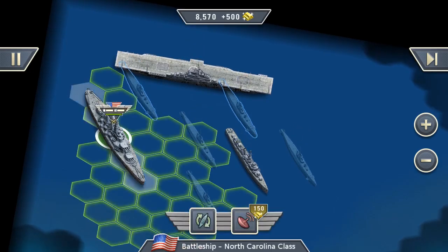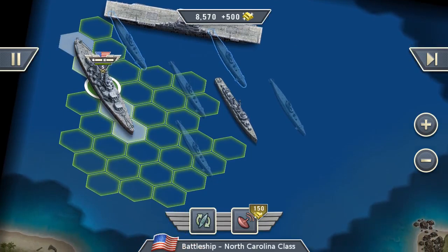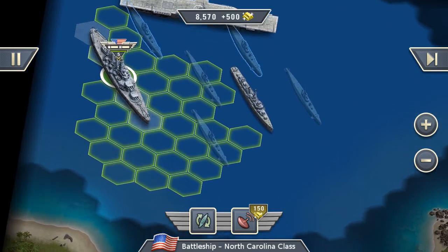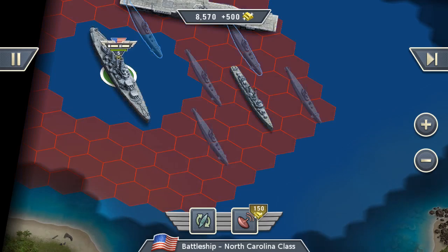We have the battleship. The battleship is a very heavy unit. It has quite a lot of health points and it can deal a great amount of damage, but the movement range is quite limited. The attack range on the other hand, as you can see here by long pressing on the unit, is quite big. So that might be quite a useful unit.